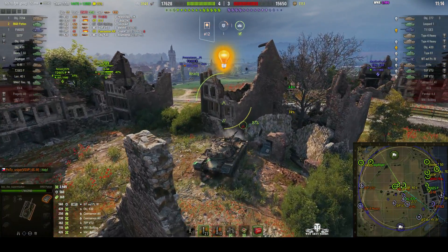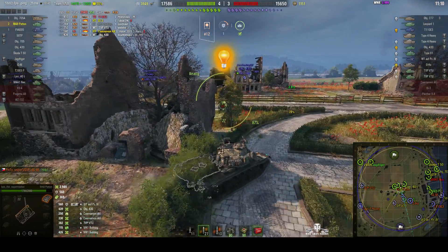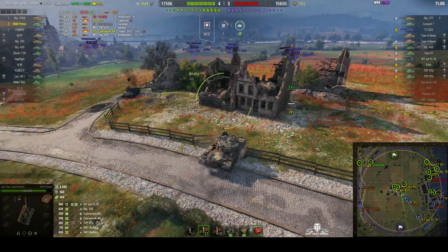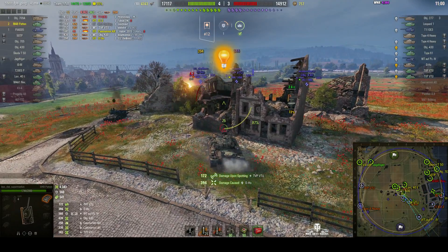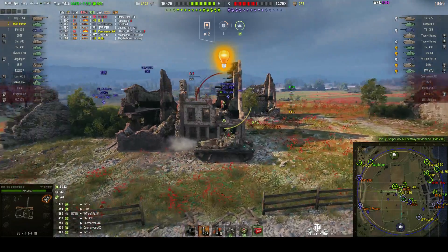He was spotted though, and there's an E3 in the town — going to get shot in the rear by that one. But he's moving up, pushing the enemy back now. Going for the O-Ho, one through the turret — 390 points, a high roll. And the TVP's gone down.